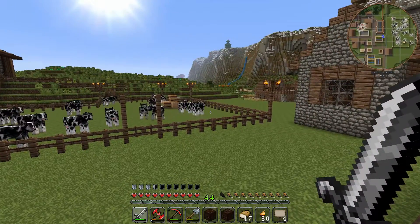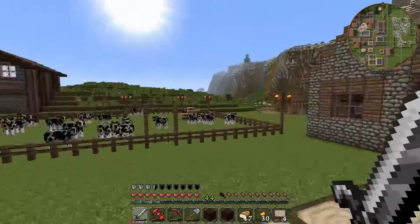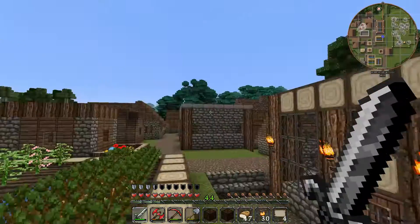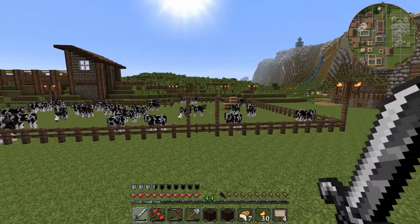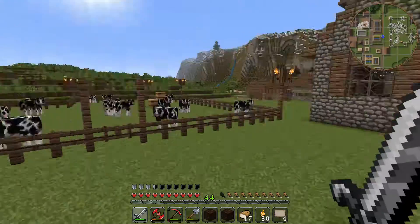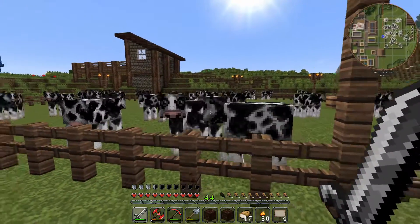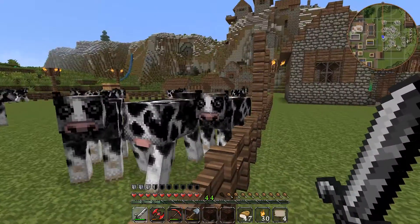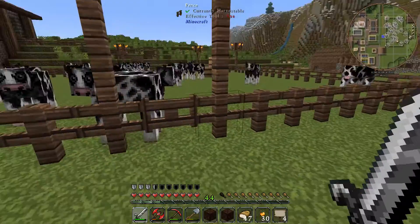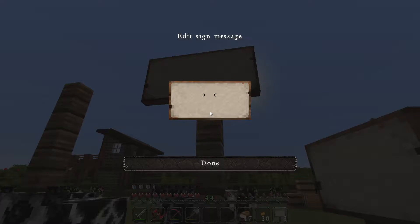I think it's time that we have outgrown this little village, so it's time to set off for pastures new and go and find ourselves somewhere to set up a brand new base of operations. It's going to be a bit sad leaving because we've got to say goodbye to all of our cow friends. Don't they look great in the John Smith texture pack? Look at those wide eyes. Hopefully someone will feed them while we're gone.